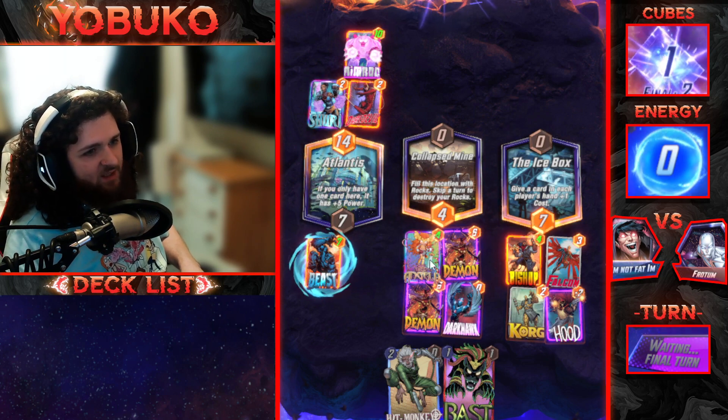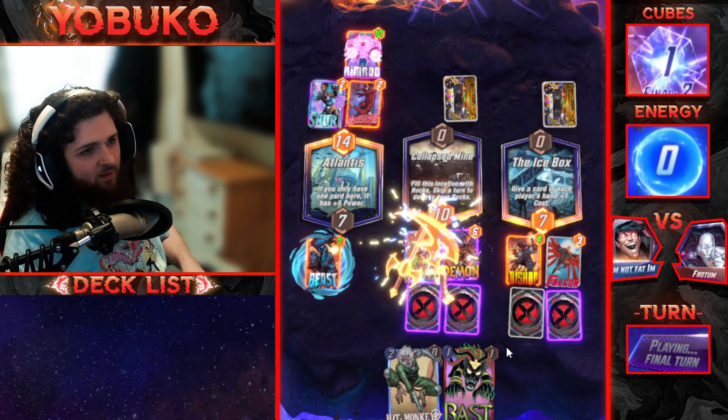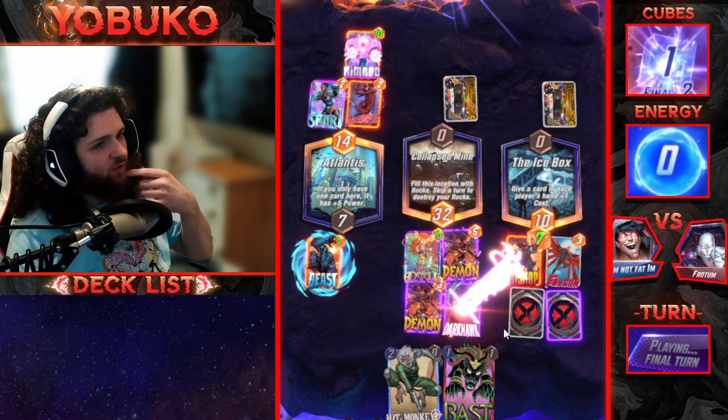He has to play mid because he'll think he can take on Angela better than he can take on Bishop. Oh wait — what? He didn't play it. I think I just lost. He played Destroyer — oh wait, he didn't even play Destroyer.